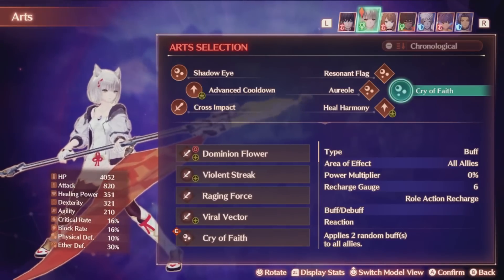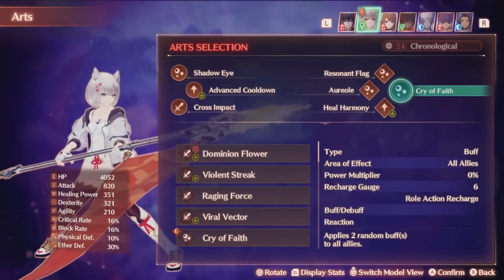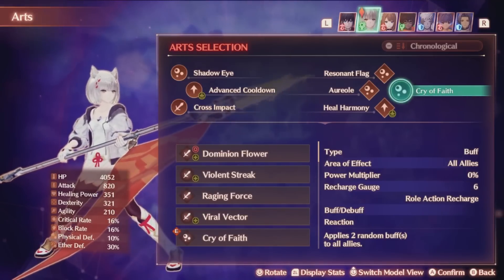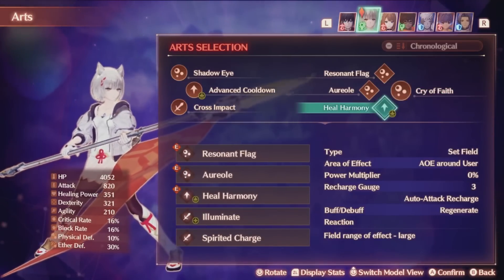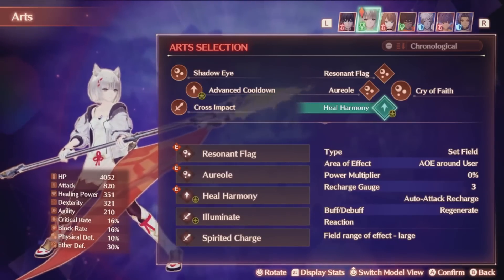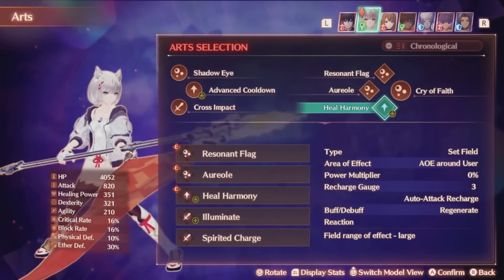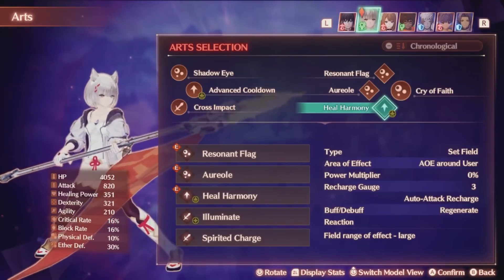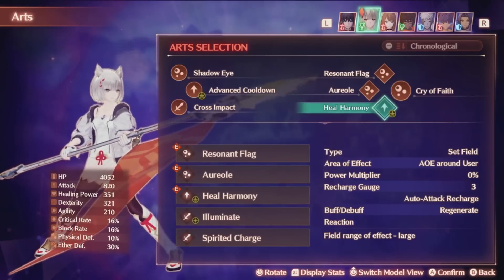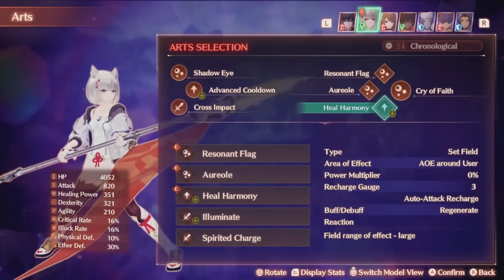Cry of Faith is a very strong talent art, but it does have a roll-action recharge gauge of 6, which may seem high but honestly with this class it isn't that high at all and it's pretty easy to use. Heal Harmony is the next art — a field effect with a cooldown of 3 that will charge up the talent gauge every use and provide some decent area of effect healing. You can very easily stack multiple of these as well, and with the low cooldown combined with Aureole's low cooldown and Resonant Flag's decent cooldown, you can get a lot of roll actions out in a hurry, ensuring the class is insanely efficient.